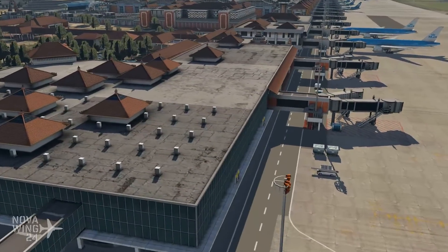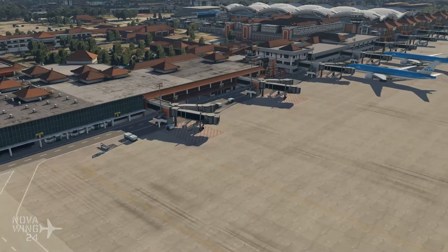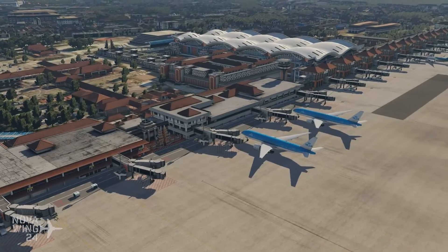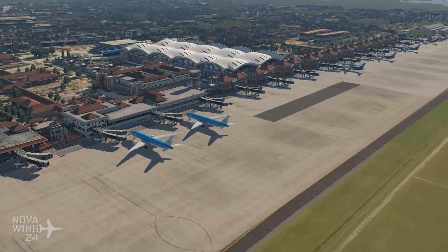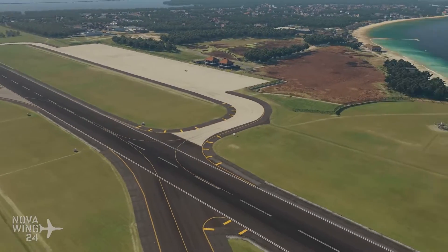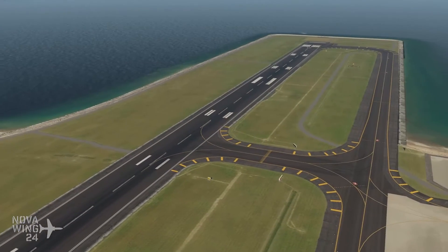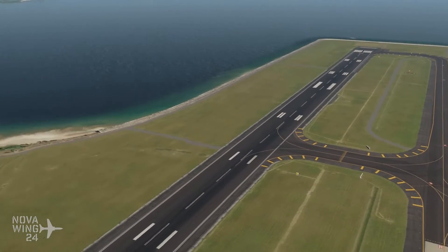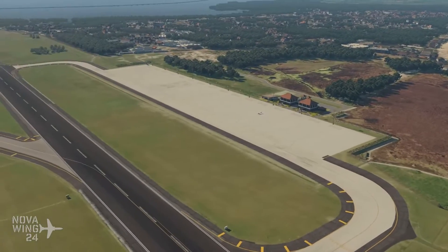Moving on. Otherwise, in terms of the rendition of the actual layout of the airport, this is done quite well. It does match, for the most part, the way it looks at the end of 2016, with accurate taxiways, updated runway textures, and all that kind of stuff. It also corrects the length of the runway — the default runway length is slightly off — so that's good to know.